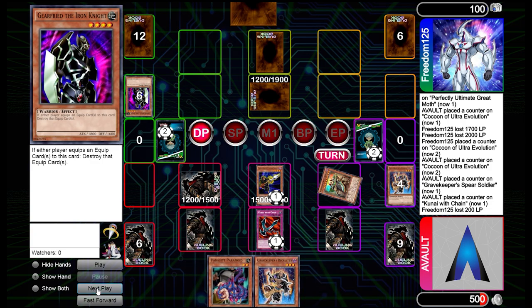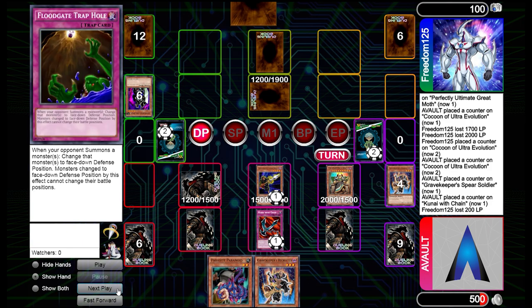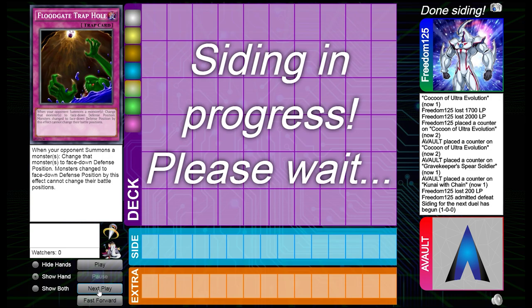We got a Floodgate Trap Hole, which is really great. We can go a bit more aggressive this time. If it's a Command Knight we're fine — no damage to them. It turns out to be — and there we go. Moving into the second duel for the side deck. Be sure to check out the deck profile; I have the full side deck for you guys already.